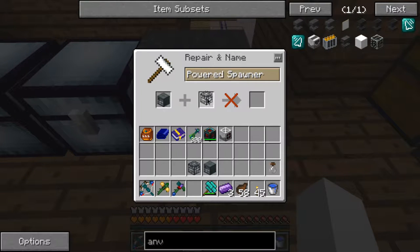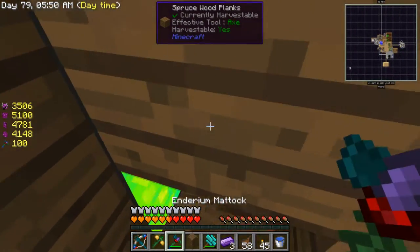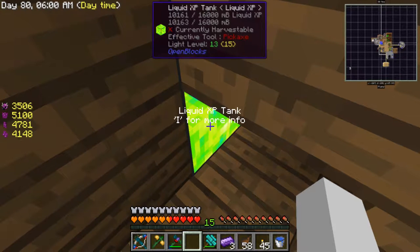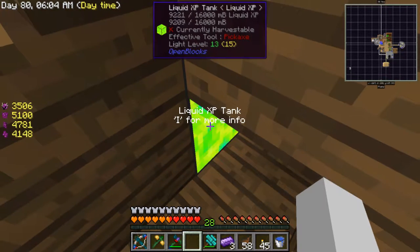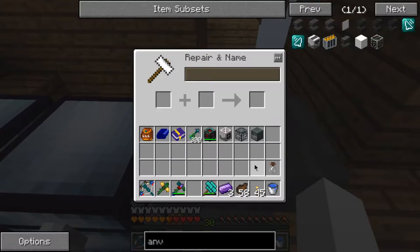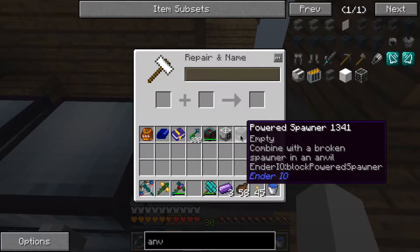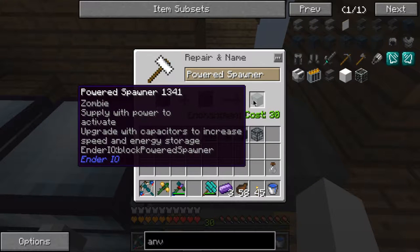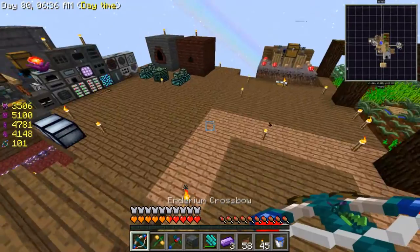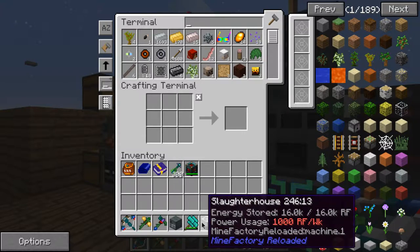I need an anvil now. Wait — oh, I thought I duplicated that, that would be cool. Let's get some XP. That was a lot of XP wasted but I knew I'd need it someday. Let's see if this works — I need to put it somewhere. I'm going to put it under the island actually. And I need the slaughterhouse to kill everything that's going to be there.